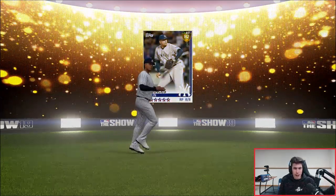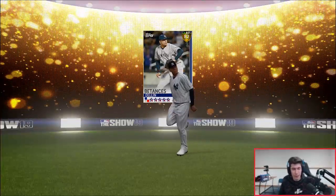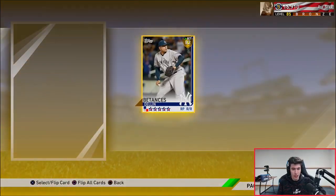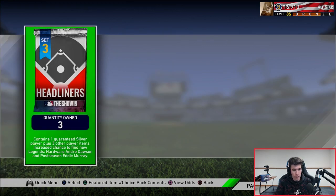Now for the guaranteed gold or better from the bundle. We got a gold - wait, is that Dellin Betances? I think he's worth a decent amount of stubs. He's worth 2k, so it's not the best gold but not the worst either. We've made about half our stubs back from the 20 bundle overall.